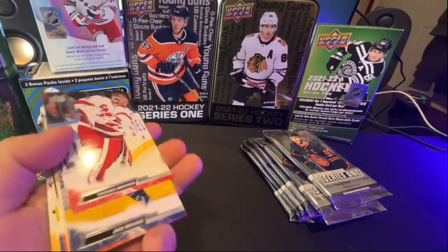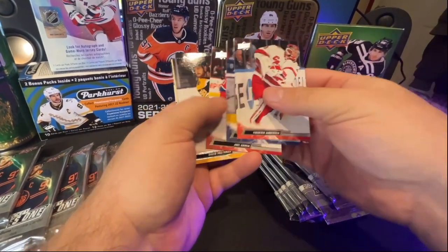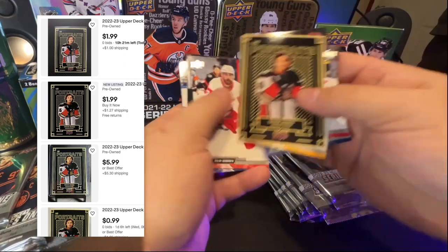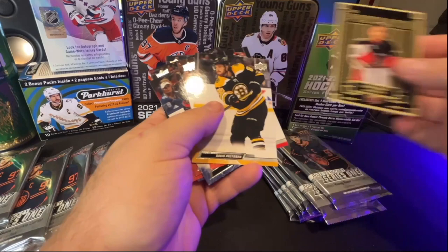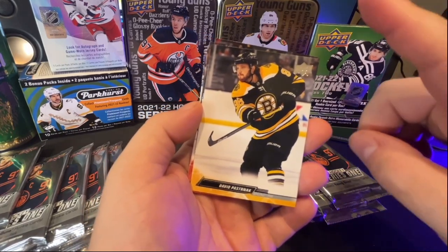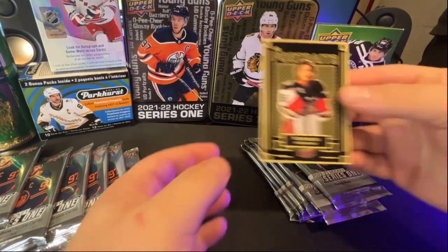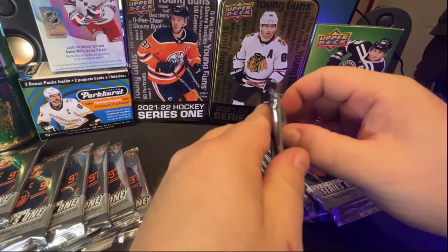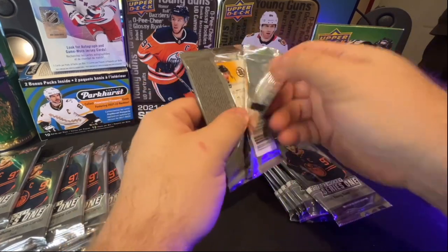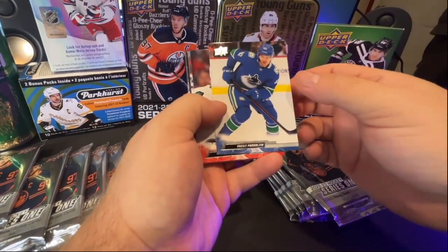Let's open number 13 first. We're looking for Young Guns here. We've got an Anderson, a little Pastrnak — and very nice — a UD Portraits Trevor Zegras. That's a good pull. We'll set this one aside. Love Pastrnak. The Bruins this season, right? Cup team. I'm telling you, it's a cup team, this is the year.